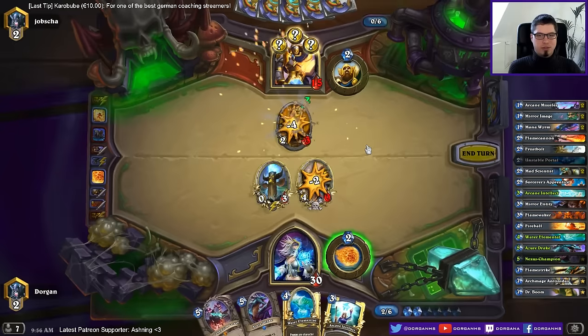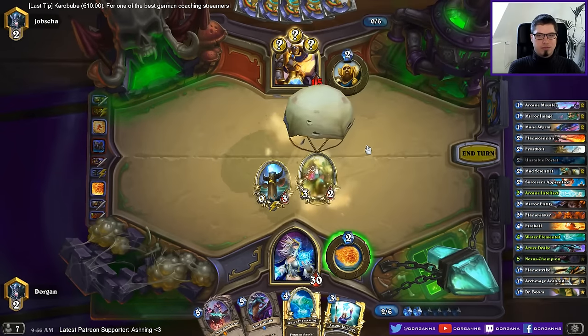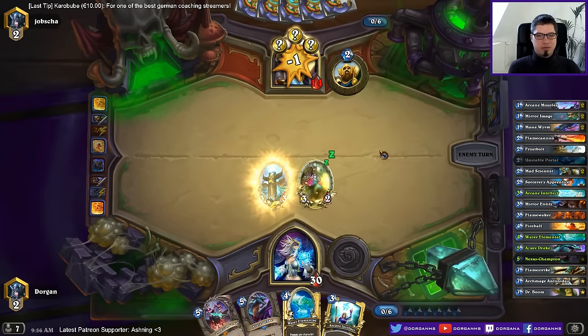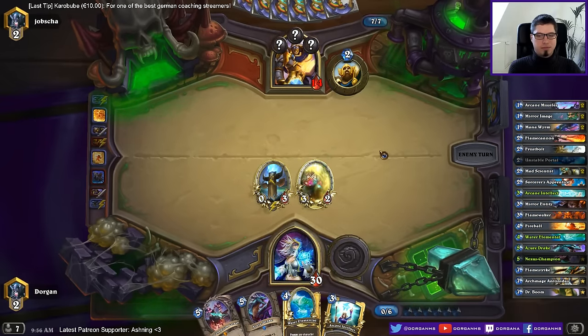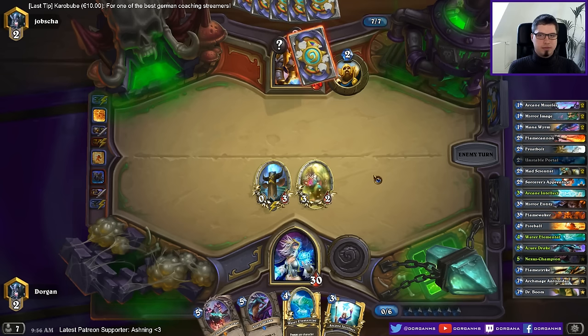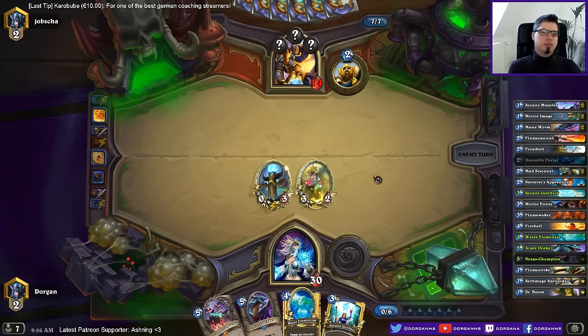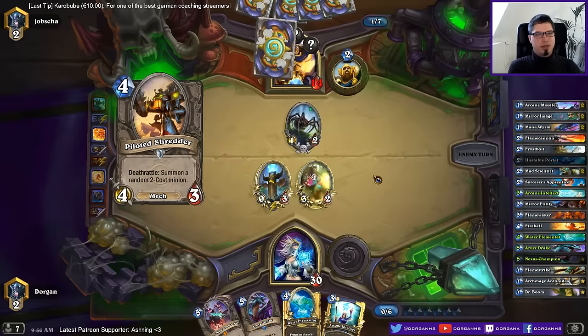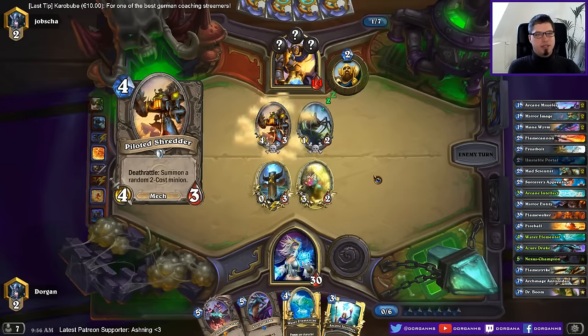Maybe it's a good two-drop also. And I have a minion to attack with next turn. If I knew it was secrets I probably would have saved my mirror entity for turn five — into his turn six — so that I would get a 6/6. Getting a shredder was pretty good though. But I thought it was just like regular midrange paladin. What are his secrets? It's not redemption, so it's competitive spirit, avenge, and probably repentance.